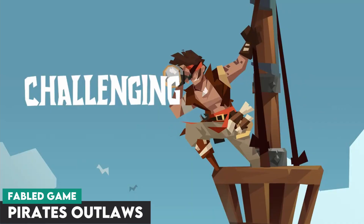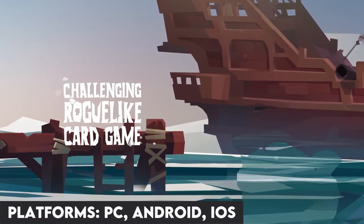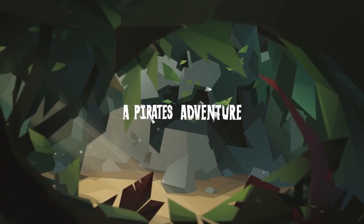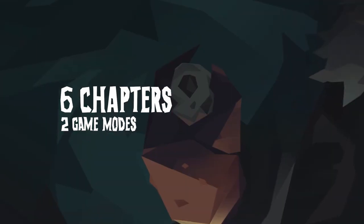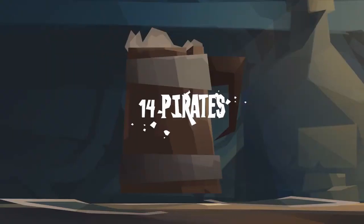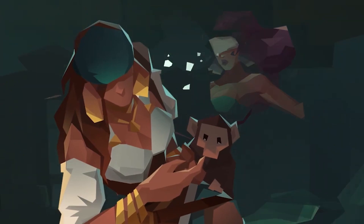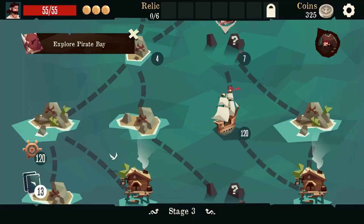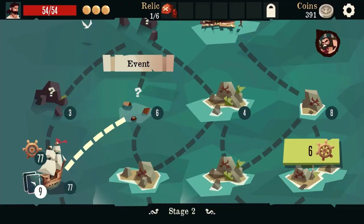At number one, we have a swashbuckling take on the roguelike deck builder genre with Pirates Outlaws. In Pirates Outlaws, you set off to navigate through treacherous waters with plenty of ambushes and encounters to become a reputable pirate. The game features 15 different heroes, each with unique abilities and pre-made decks, along with over 500 cards and 160 relics to collect. Pirates Outlaws also has three different game modes to keep things fresh. This is a game with a fairly accessible entry point for beginners, but enough variety and replayability for more seasoned fans of the genre. Great use of teals and reds for a nice pop, and it's available on PC or mobile for those that want to chart these dangerous seas on the go.